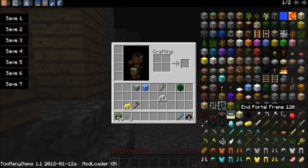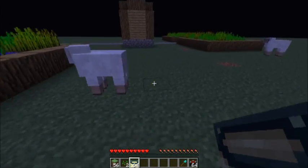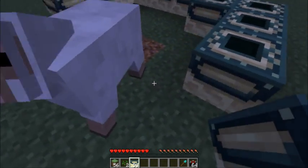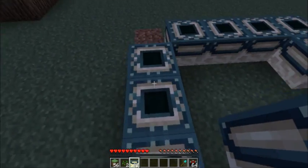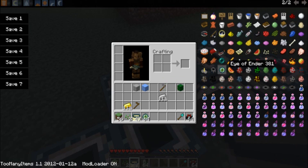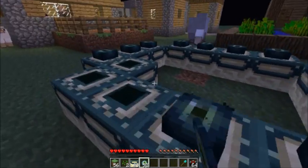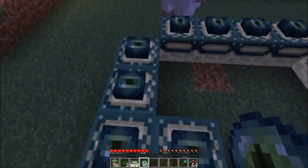You can also spawn in end portals. Say your world is corrupt and you can't get a stronghold because you've gone around and explored very far away — there you go, you can make yourself an end portal. And we can get some eyes of the ender, and get this sheep in the end. I don't even know if this is the correct frame amount, but anyway, you get the idea.